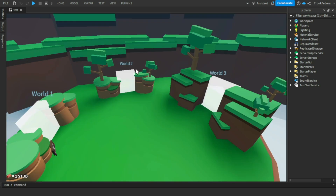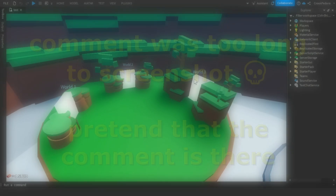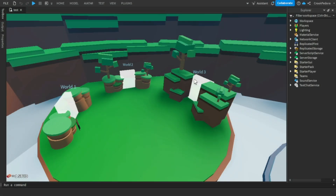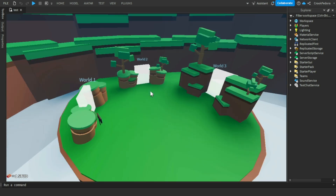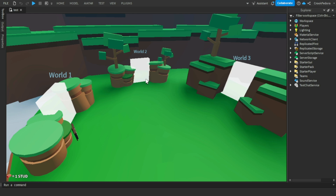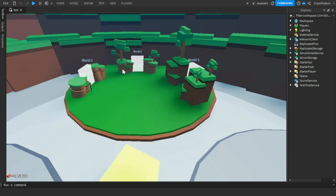Someone in the comments suggested a badge for each individual world, but I don't want too many - I want around six to ten badges total for the game, leaving room for secret and challenge badges. Once you unlock all the worlds you'll get the completion badge - if it doesn't work let me know in the comments.